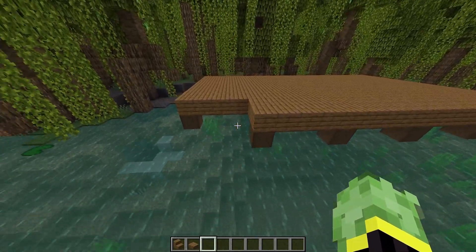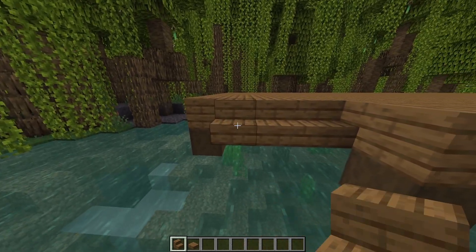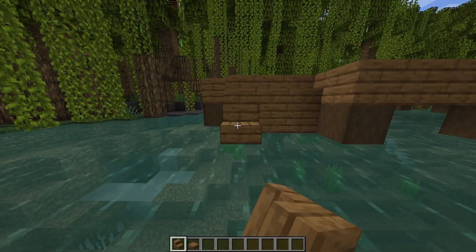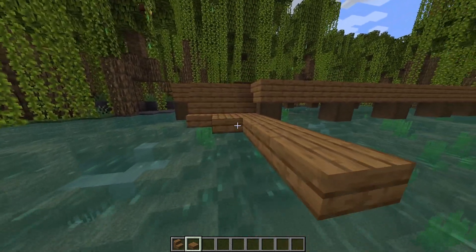With the entire platform done, come to the left side to create the little pier. Take some spruce stairs and go three blocks across. Go underneath those and place three upside down spruce stairs, then three more spruce stairs in front with four spruce slabs coming out from the end of those bottom steps.